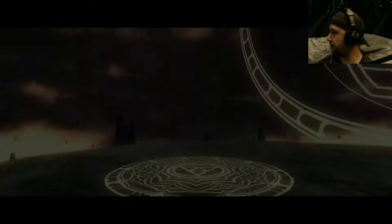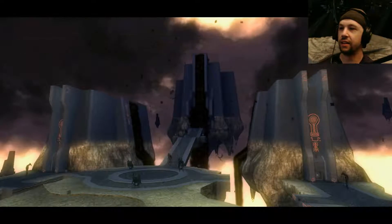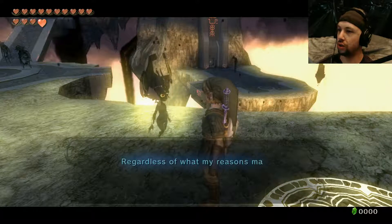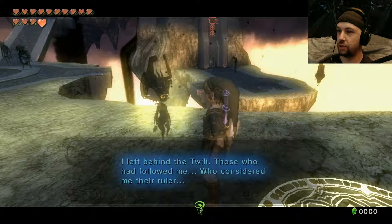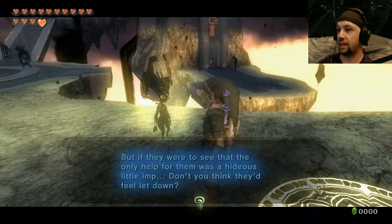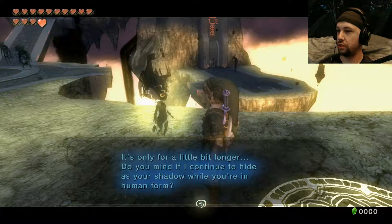I don't even know if I have a map on my screen or not. Looks like Apocrypha on Skyrim, it's very — okay. 'Link, can I ask you one last selfish favor? Regardless of my reasons, I once abandoned this world, I left behind the twilight, those who had followed me who considered me their ruler. Even now as they remain here they suffer — they believe that help will come for this world. But if they were to see that the only help for them was a hideous little imp, don't you think they'd feel let down?'